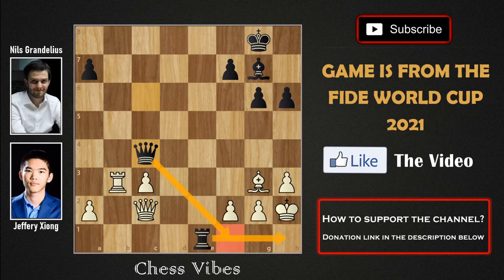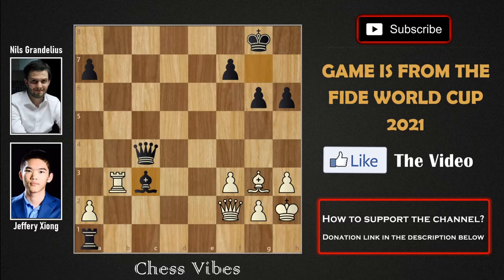After queen c4, we have f3 by white. Now we have rook to e1 by black, queen to f2, bishop into c3 — and this was a blunder by black. Instead of capturing the pawn on c3, the best move could have been to push the pawn to a5, planning to push a4 and capture the pawn on a2. Black would have a completely fine — actually slightly better — position. Playing a5 could have been a very nice move, but we have bishop into c3, which was a blunder.